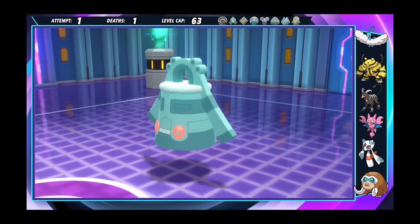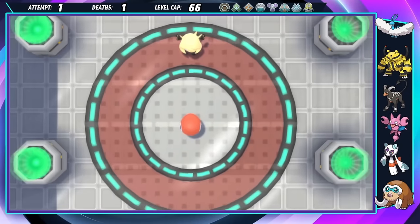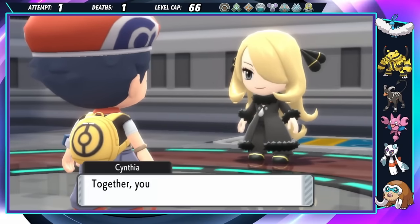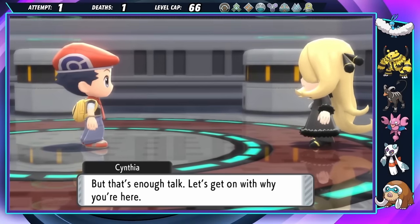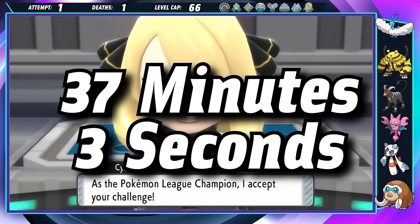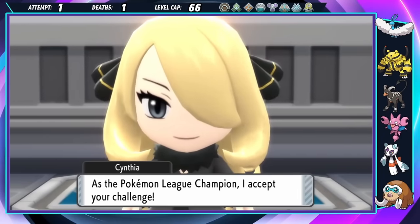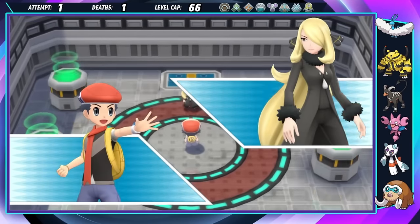Those four fights took an hour and a half. The entire Elite Four is defeated, and we made it out without losing a single teammate. I was honestly expecting things to go a lot worse, and looking back, we were very lucky. But Cynthia is last, and she makes the previous fights look like a cakewalk. Her fight is nothing to scoff at, and one wrong move could undo the last 40 hours of gameplay. Here we go.